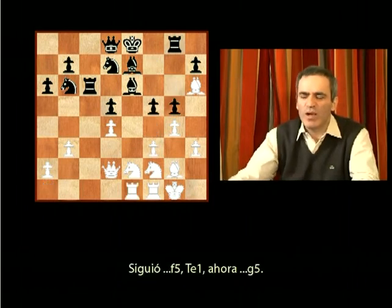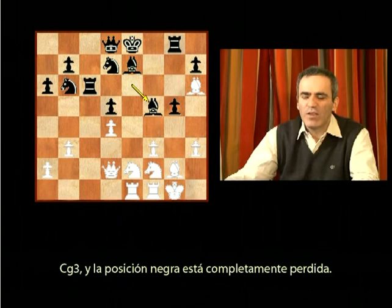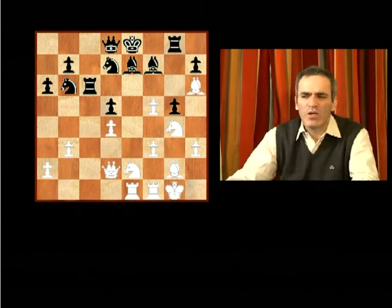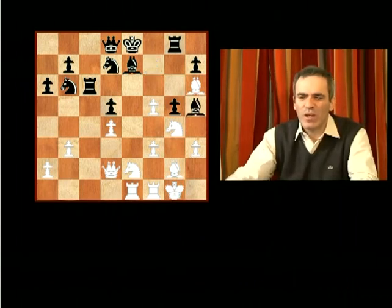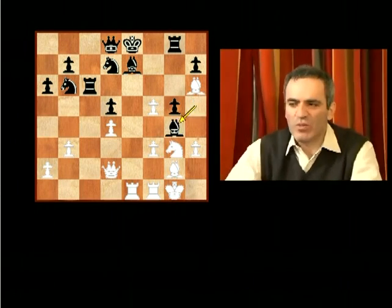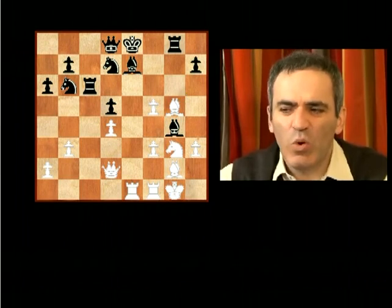So f5, rook e1, now g5, but then after gxf5, it happened that after bishop takes e5, knight g3, black's position is completely lost. Bishop f7, now knight g4, bishop h5, and now knight g3, so after bxg4, white simply played bxg5 and then it's all bad.